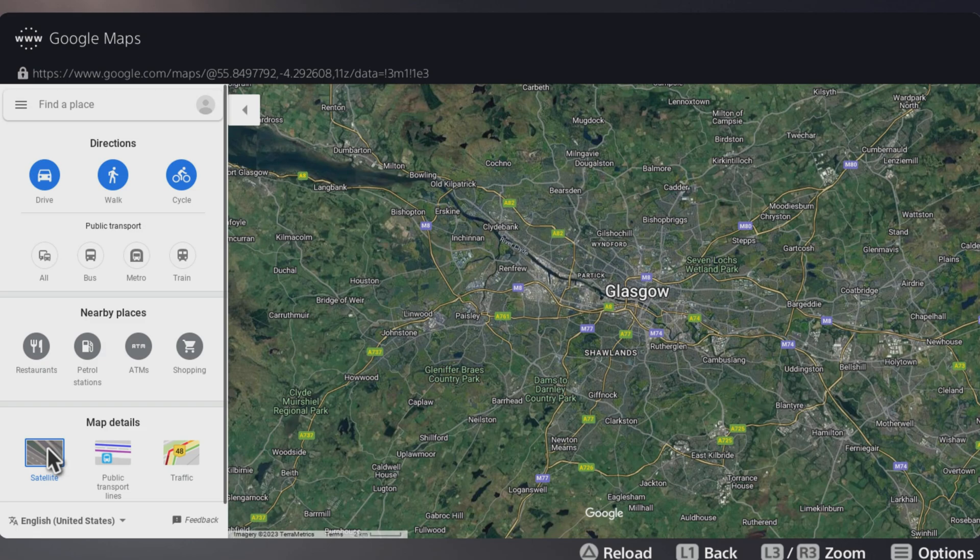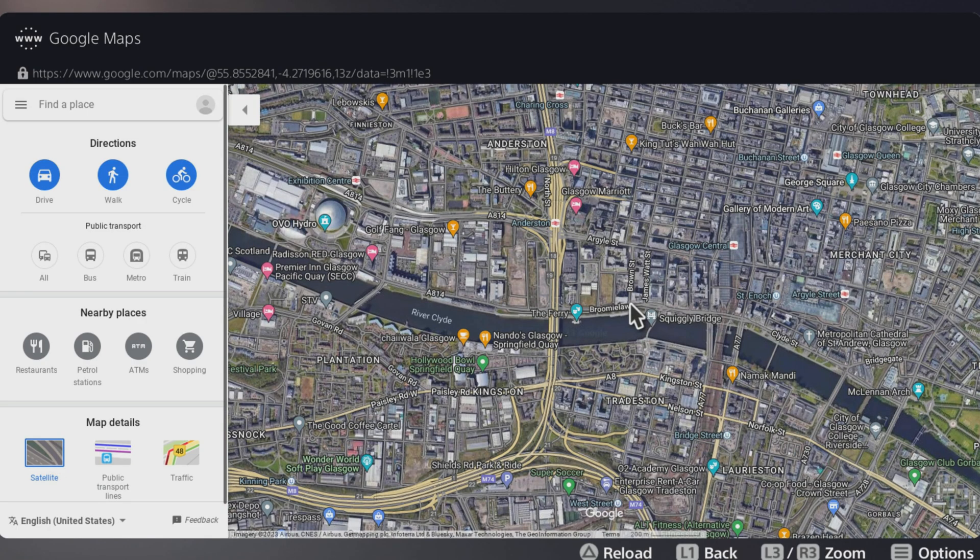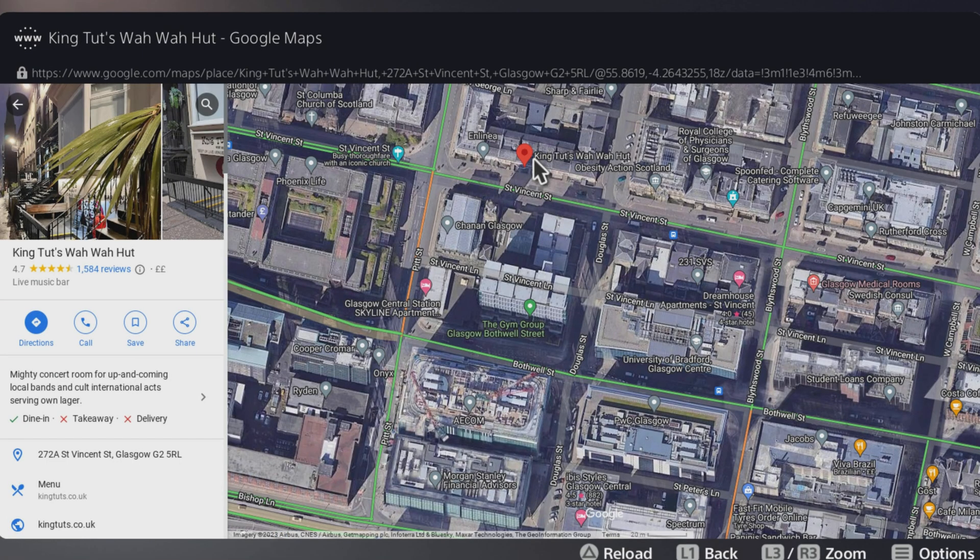What you need to do is go to a business that's near the road you want to be on. I'll give you an example: I'll go to the center of Glasgow, and we'll pick a random business. I did find one earlier — it was called King Tut Wawa Hut, not sponsored.